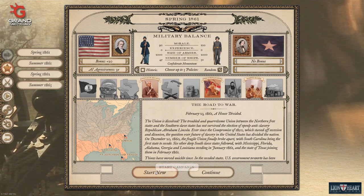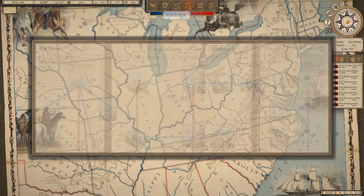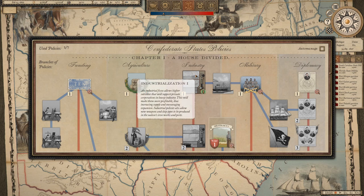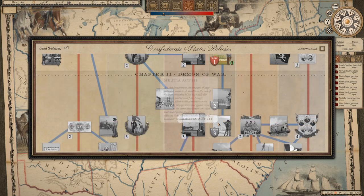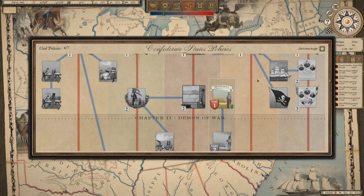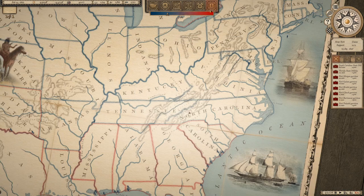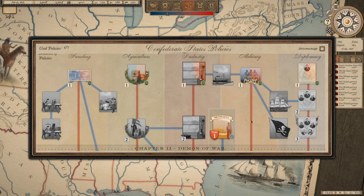First things first — it's February 23rd, two weeks before Lincoln becomes president. We're going with King Cotton, Industry, Military, and Diplomacy policies. I'm also getting the first Militia Act going. I'm going for two-year contracts rather than three, because three-year contracts reduce available recruits and I need every person I can get up front. We can't do the two-year volunteers until the war actually begins — we have to wait for Lincoln to call for troops or for us to fire on Fort Sumter.